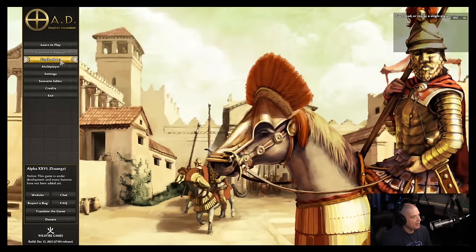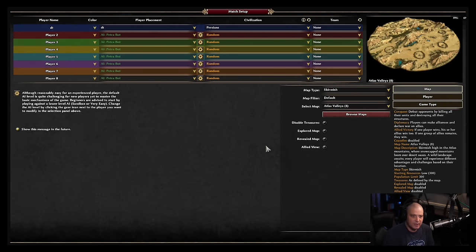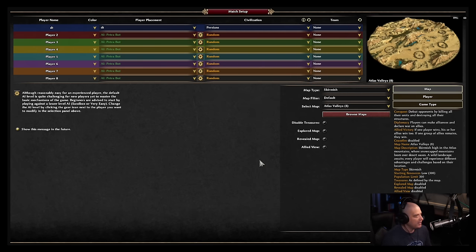I'm going to go ahead and launch the game and choose single player matches. I'm going to play against seven AI opponents. I'm going to pick the Persians as my civilization — there are about 13 or 14 civilizations to pick from, but the Persians are a good all-around civilization for this video. They have a nice variety of troop types, siege weapons, and things I want to demonstrate. As far as opponents, it's going to be an eight-person free-for-all with no teams, and the seven AI opponents are set to the very hard setting.